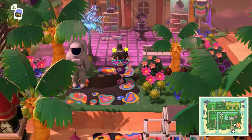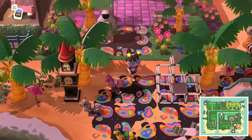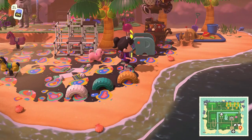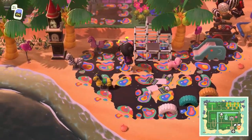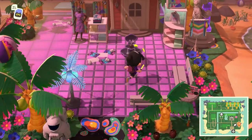Getting those NPC buildings placed immediately really benefits you in the long run because then you have plenty of island space to focus on your ideal builds. So if you're struggling on where to place your Nook's Cranny or your Able Sisters store, getting them placed early like we're seeing on this island today would be great inspo.